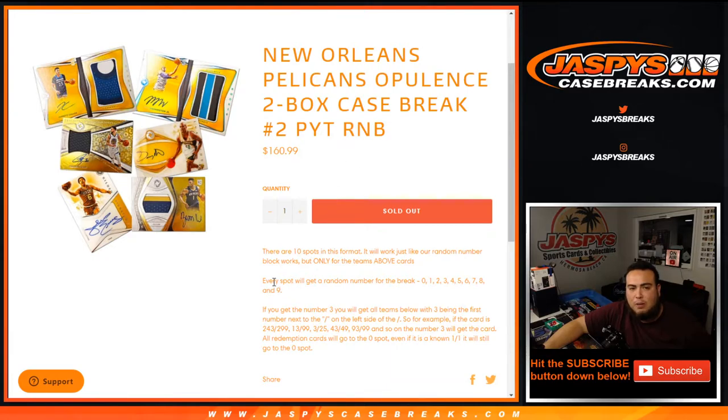Every spot purchased will get a random number for the break, which is from zero through nine. As an example, if you get randomized block number three, with any Pelicans hits popping out in this break, it has to be three as the first number next to the dash on the left side of the dash for it to be your card. So for example, we pull out a card that is 243 out of 299 for the Pelicans — that's gonna go to block 3.